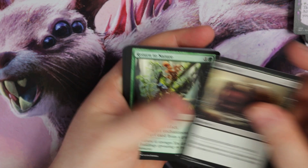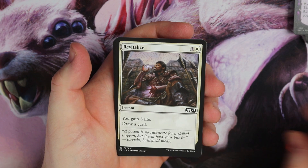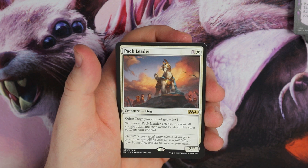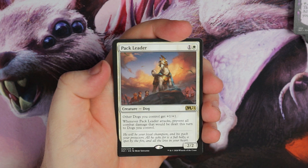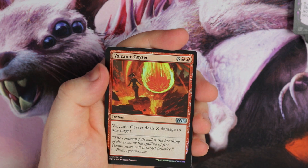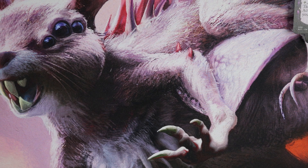On to the next pack. Mind Rot, Cancel, Rise Again, Revitalize, Ogre. Rewind — hold, got all. And we get Pack Leader — other dogs get plus one, plus one. 2/2, going to be in that tribal deck. People are definitely going to be trying to play this tribal because people are so excited about dogs and cats. And a lovely foil Volcanic uncommon — very nice.